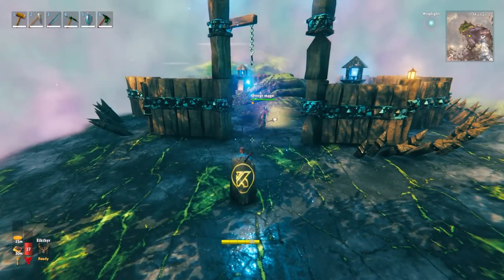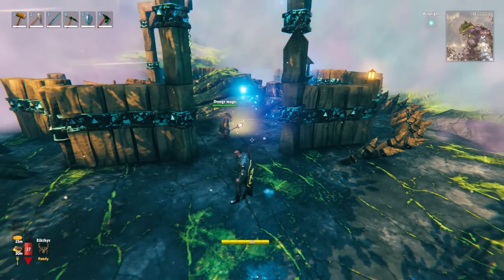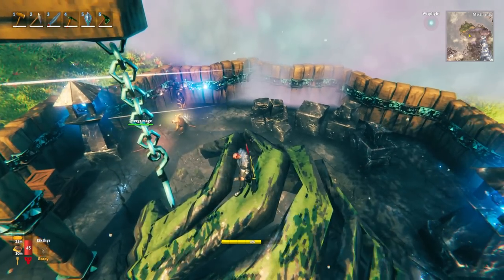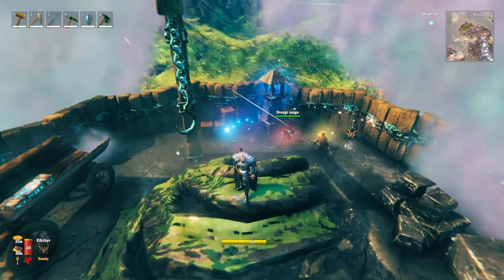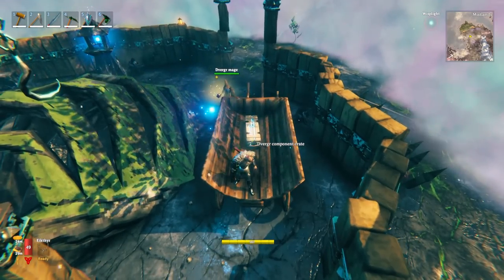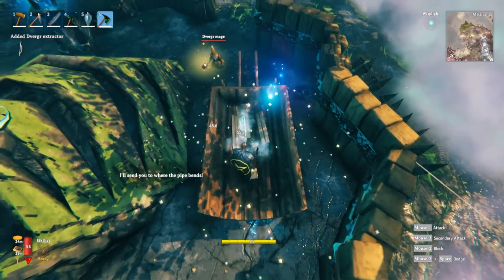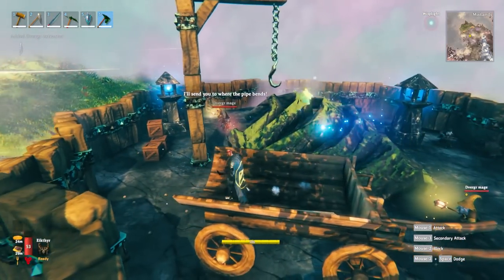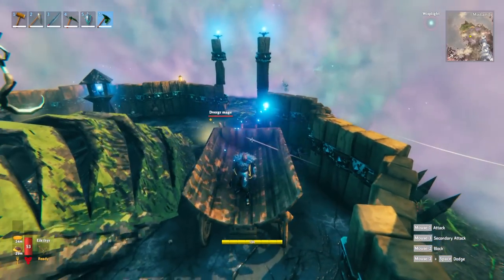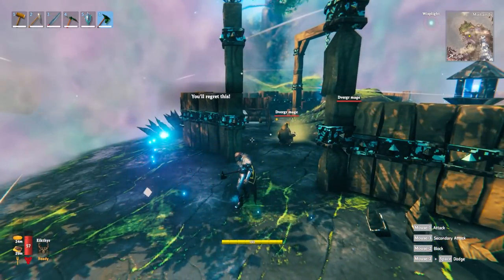Another place you can find these duerga extractor crates is in these sort of duerga camps that you'll see throughout Mistlands. So I've headed into the camp and had a bit of a look around. It was hiding from me — it's up in here. So do be sure to look everywhere, and again, it's the same process as before. We just need to go ahead and smash this open, but when we do, all these guys will go crazy if I weren't in ghost mode right now. It might be an idea to start picking these guys off first before you smash open their crate.